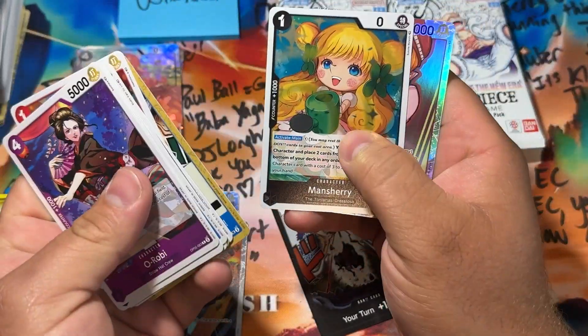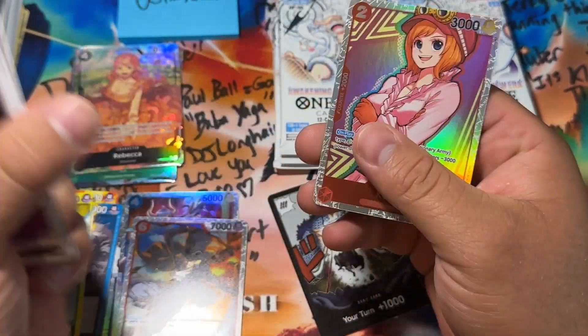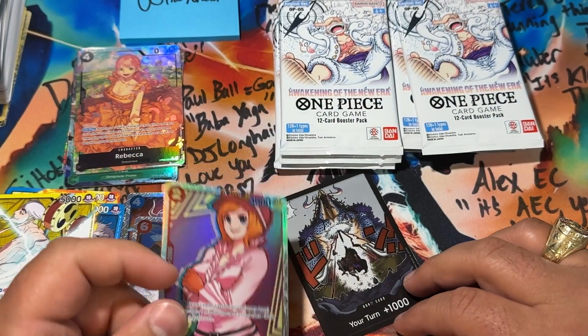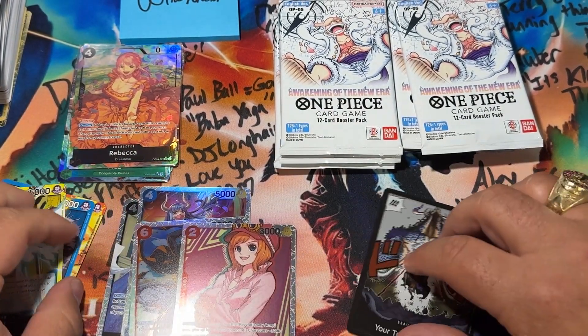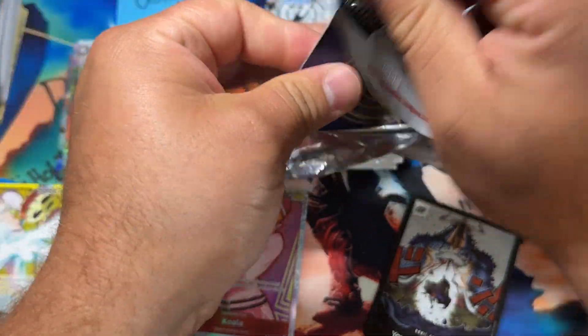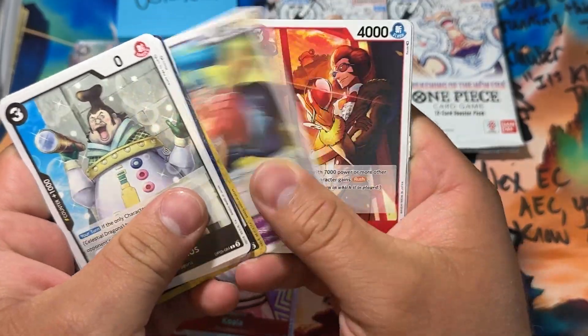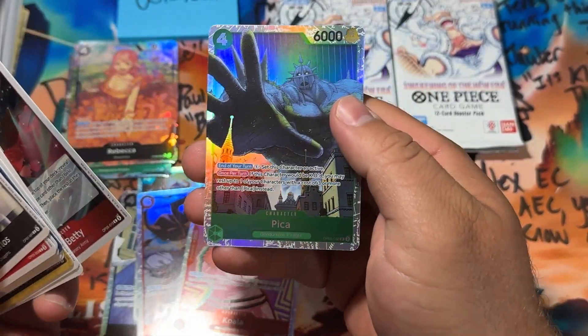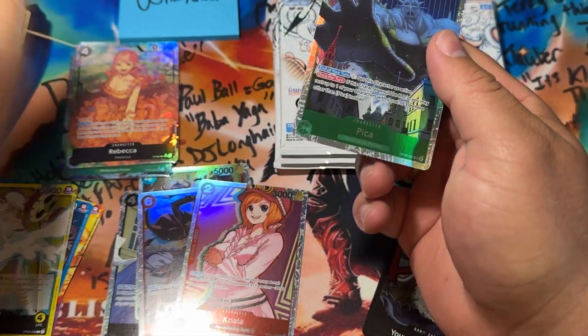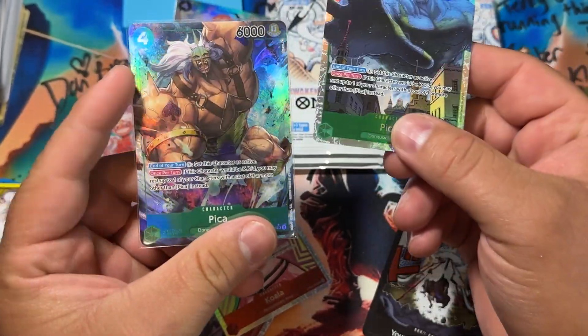Nico Robin — thought that was something else. There we go — Koala SR. And Manchiri! Apparently if you get an alternate art Manchiri in a case, they say that case should have a manga or an Oda signature — it's like a legend. I don't know how accurate that is. There's the regular Pika SR, and I know the one I pulled is the alternate art because it is — alternate art Pika is worth some money, regular SR Pika is not worth much.